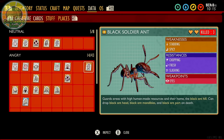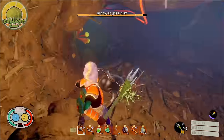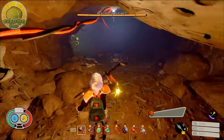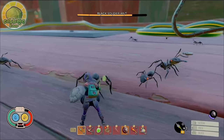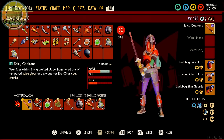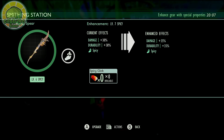Black Soldier Ants are weak to spicy and stabbing, but resist chopping and slashing, and unlike the red soldier ants also resist fresh. They share the same moveset as the red soldier ants, so jump back to that section for more details. The black soldier ants are much tankier and deal additional damage, so bringing a black ant shield is a very good idea. The Coltana will make short work of these bugs if you have it. A spicy infused spear or arrows are also very effective.